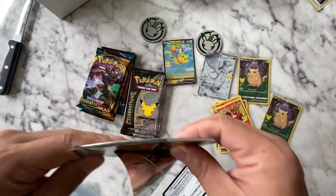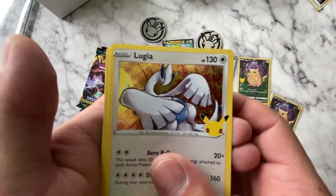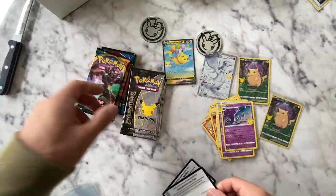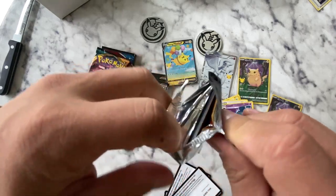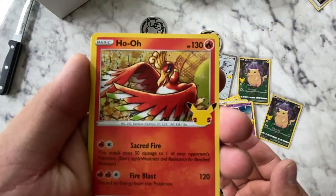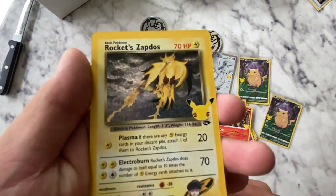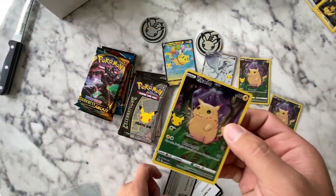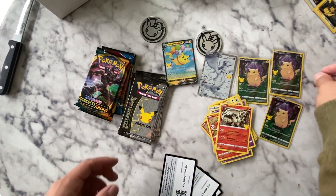If you haven't yet, hit the subscribe button. I know it sounds corny, but it is what it is. I gotta remind people. Cosmoton and Lunar Lines. Comment if you like the setup or whatever. Team Rocket Zapdos! I don't have this one yet - Rocket Zapdos. And another Pikachu. There we go. We got three - three's a charm. I think I have four now. Just stack them up right there.